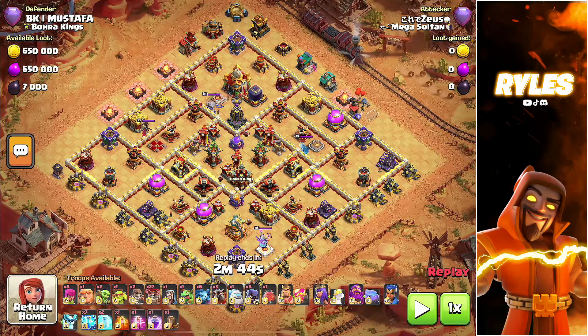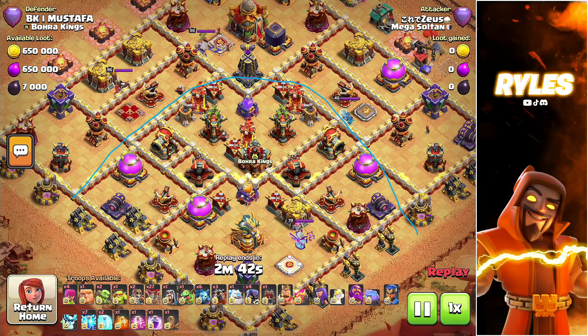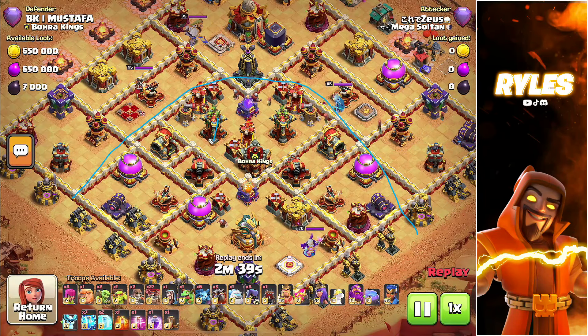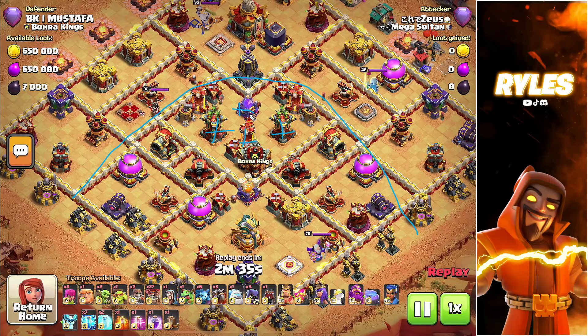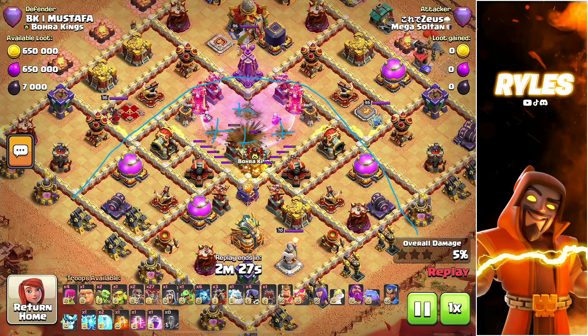On the next base, also a diamond base — I sadly didn't find a box base to use the log launcher on, but it's basically the same. Here you again want to get everything down. It depends on every different base but you always want to get the most damage from the core taken out. That's why I go for both multi-archer towers, the infernal tower, and the rage tower, because the multi-archer tower just deals a lot more damage than an infernal tower.